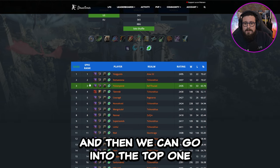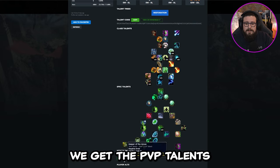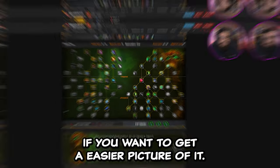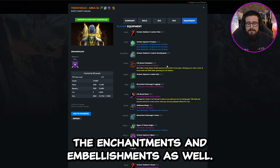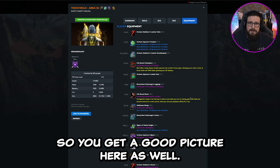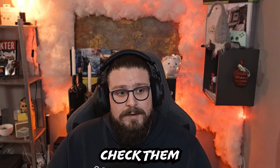If we go to Druid again and Resto Druid, we can go into the top one and here we get the spec, the PvP talents, and you can also go see the build on Wowhead if you want an easier picture of it. On Drostvar you can also see the equipment — the gems, enchantments, and embellishments as well. Those two websites are the ones I would recommend, and I'll link them both down in the description for you to check out.